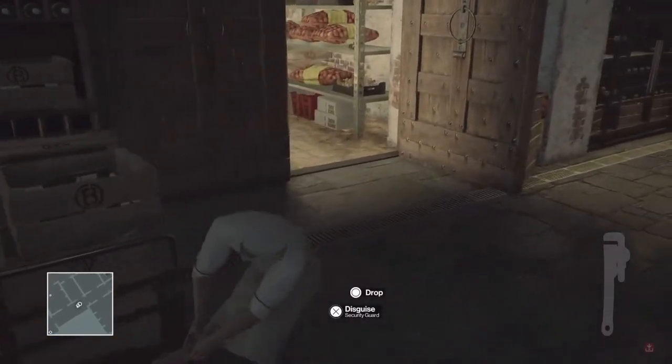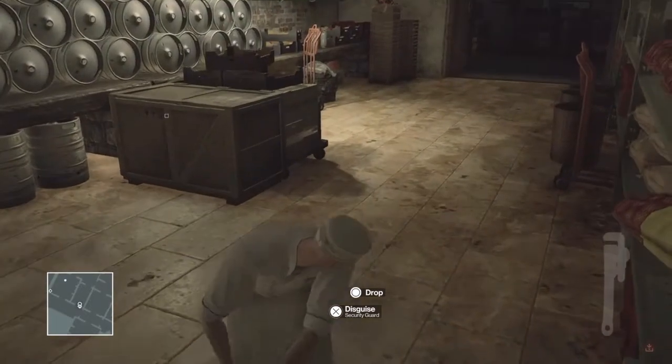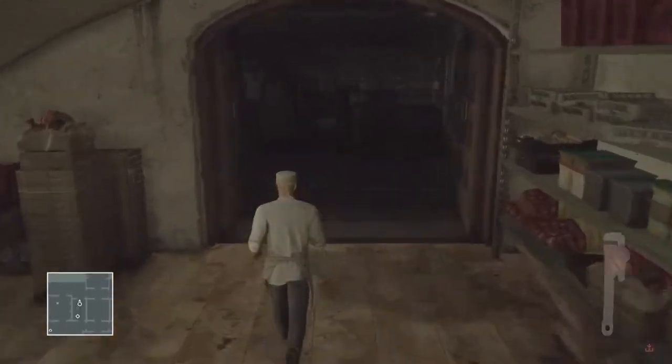Then we're going to drag his body into this pantry here, right next to the crate. We're just going to leave him there for a second while we go and get our shotgun.